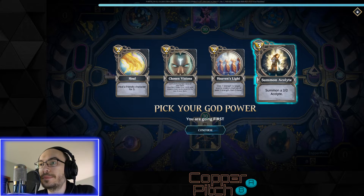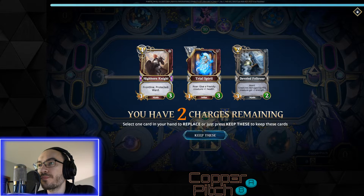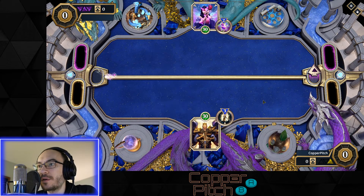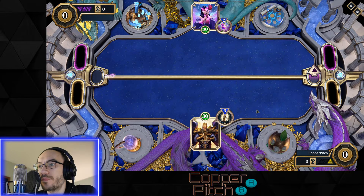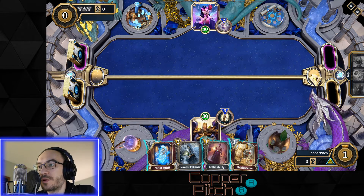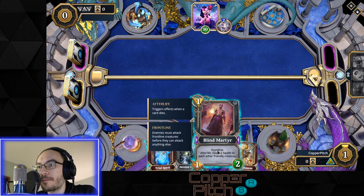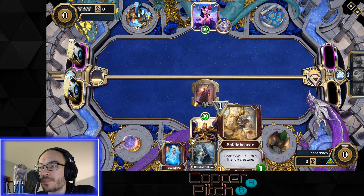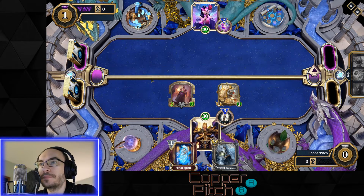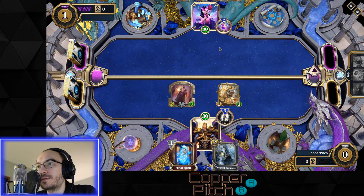We're playing Mr. No Name. Not loving the starting hand here. If he has a mugging, this Devoted Follower is going to be terrible. Now we suddenly have lots of one-drops. Blind Martyr is scary to play against Deception with Umber Arrow, but we're still gonna do it. I think if we do it early enough while he has nothing on board, he can't Umber Arrow it this turn and kill it.